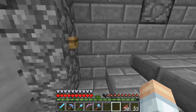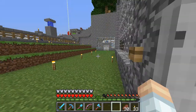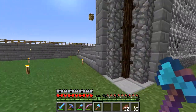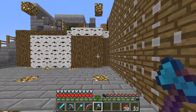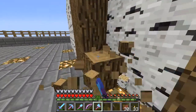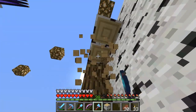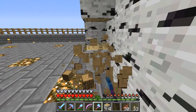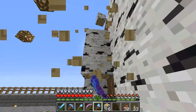Now that we've filled up with some bone meal, let's go collect. We just come around here and all of the wood should be in a nice block here for you. Just come along, get an axe, and chop it all up — and that's how you use the tree farm.